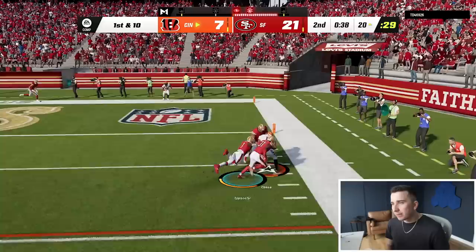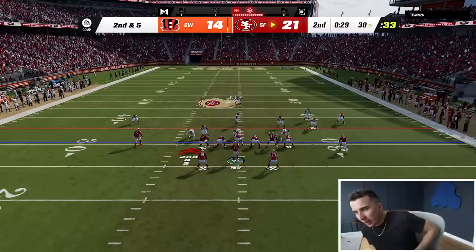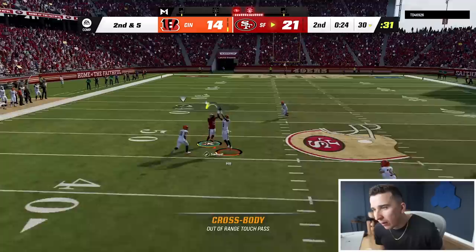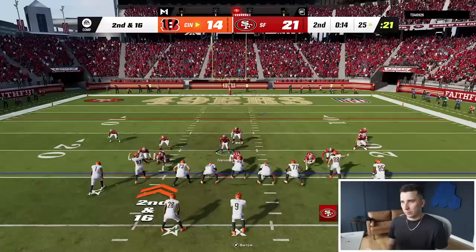I need Nick to get home, man. Now here's Burrow first down. Let him get out of bounds. That's a good play. Now I've got 34 seconds to try and cook something up. Good drive by him. And I might be able to just throw a bomb to Debo. That was so dumb. Oh no. Good hit George. That was dumb.